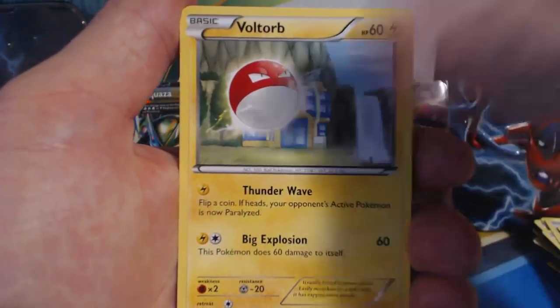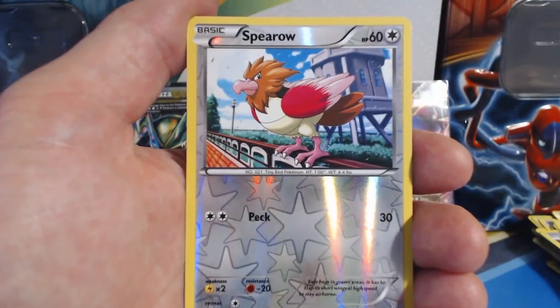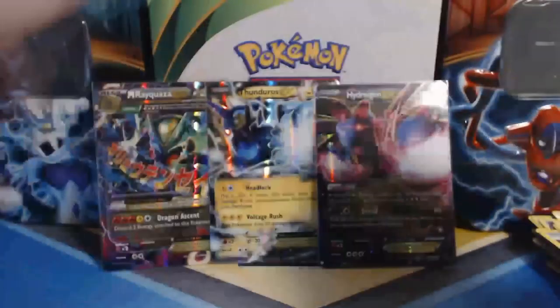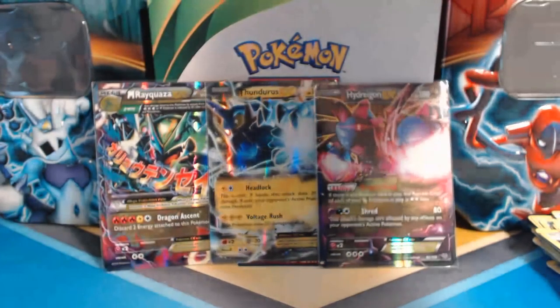Pack nine: Swablu, Voltorb, Togepi, Shuppet, Spearow, Winona, Unfezant, Fletchinder, Spearow Reverse Holographic, and a Talonflame Rare. Talonflame, you are a Flamin' Rare.